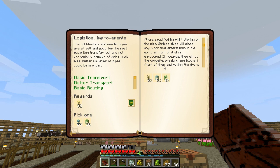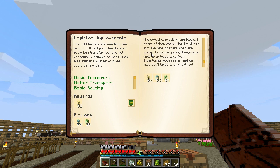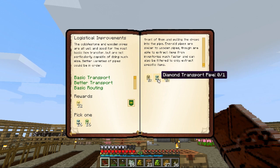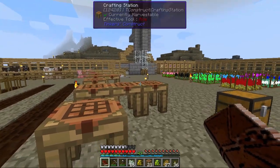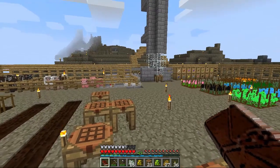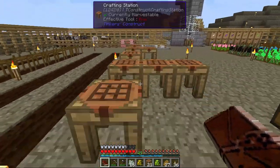Breaking any blocks in front of them and pulling the drops into the pipes. Emerald pipes are similar to wooden pipes, though able to extract items from inventories much faster and can be filtered to only extract specific items. This one definitely looks like what we're going to want at maybe the end of our hopper, our first hopper there.